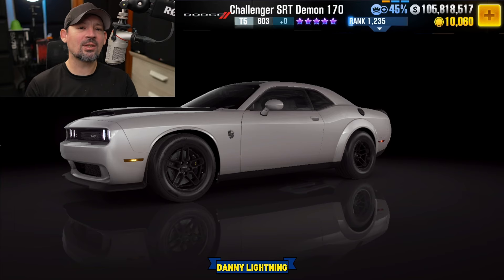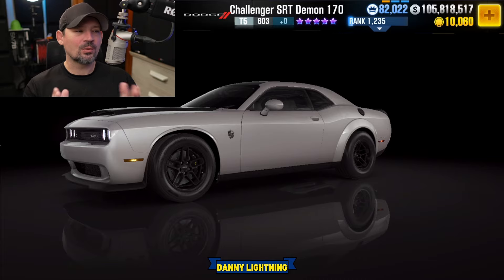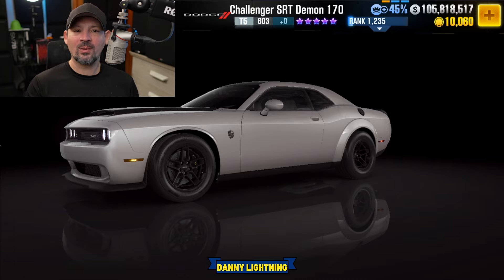So we have the Challenger SRT Demon 170. This is a new car that's just coming out. The very top crews will get this in purple stars. Everybody else whose crew gets over 20 million respect points in a season will get this in golden stars.